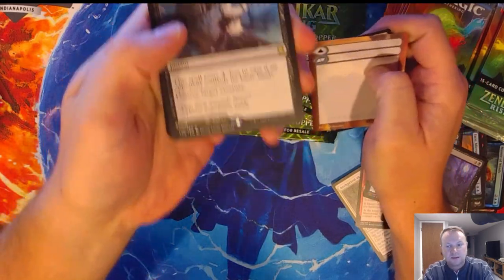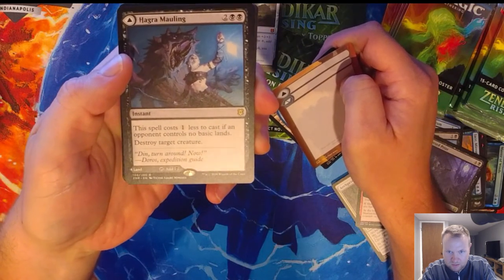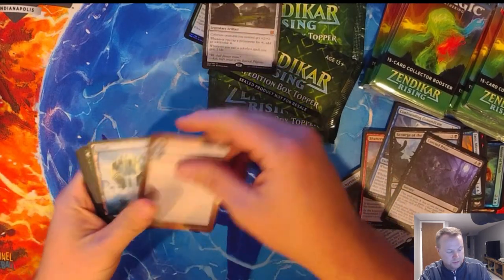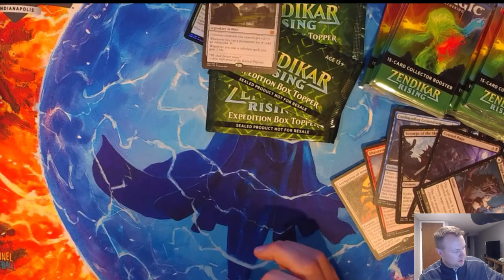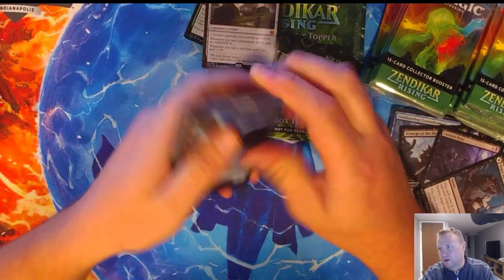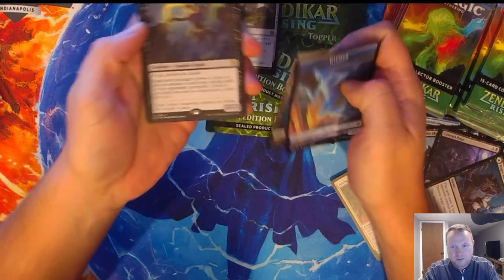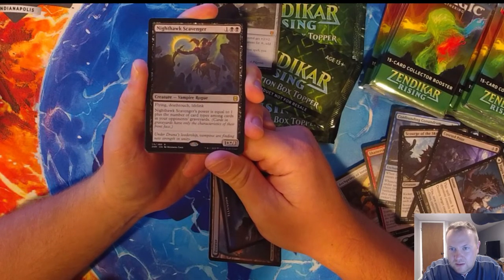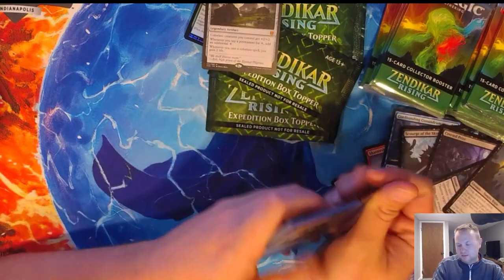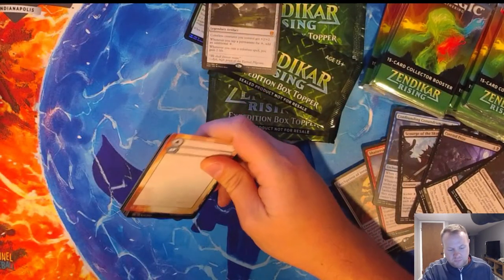We got Hagra — look at the abs on Hagra. She's been doing Zumba, guys. It's a shame that she's going to die. All that work to get nice abs and just die. Life is short and weird. I didn't know a zombie could have abs — not eating enough. We got a Nighthawk Scavenger. This is a perfect example of what I was talking about — the art is just a person or a thing in the middle of the frame with garbage behind it. They're so lazy. Probably because Wizards is pumping out new cards every month.